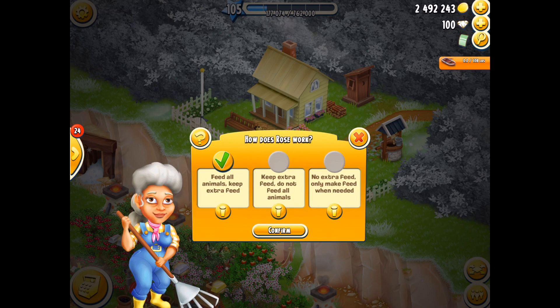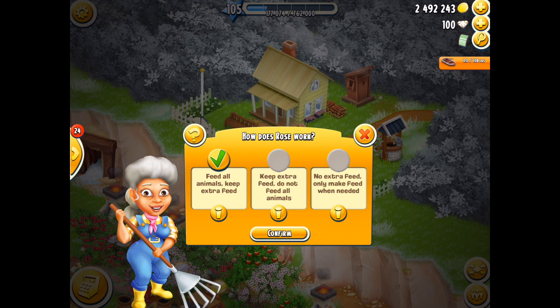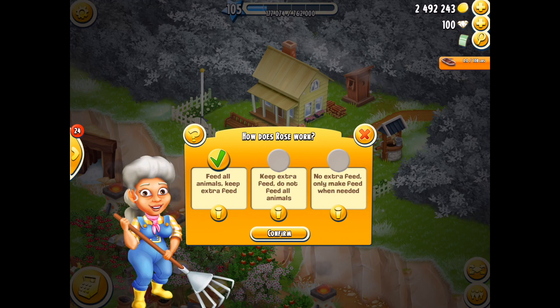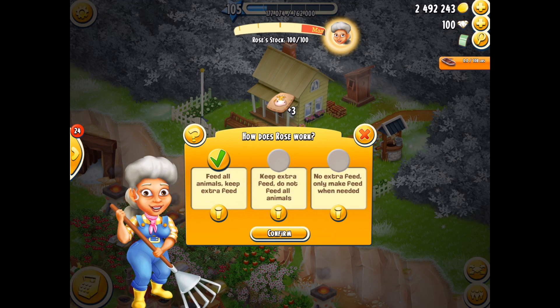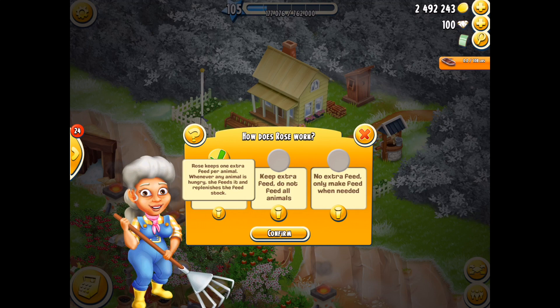I can actually adjust her services now. You'll see the little wheel on the left-hand side - click on that and you've got three options. This is the biggest change within the game for Rose and I think this will please many many people. If you're like me, you want Rose to do everything - feed all your animals, keep the extra feed, and collect those items. That's my preference, which is the first option. Click on the information and it tells you Rose keeps one extra feed per animal - so if you've got 10 animals she has 11, if you've got six animals she's got seven.